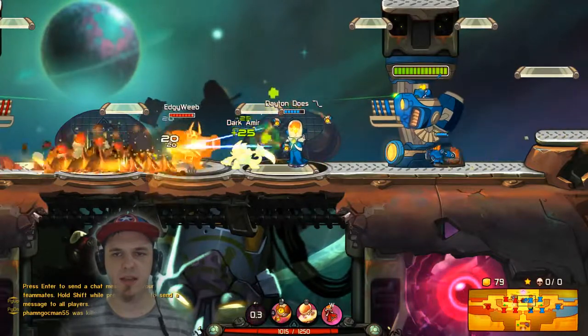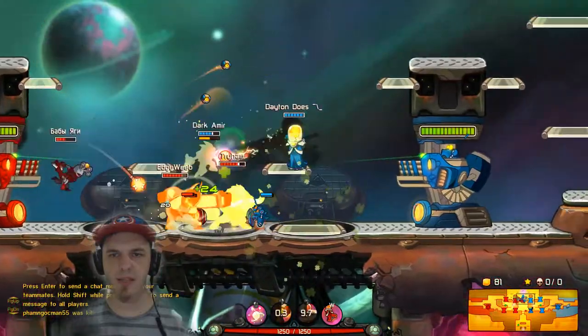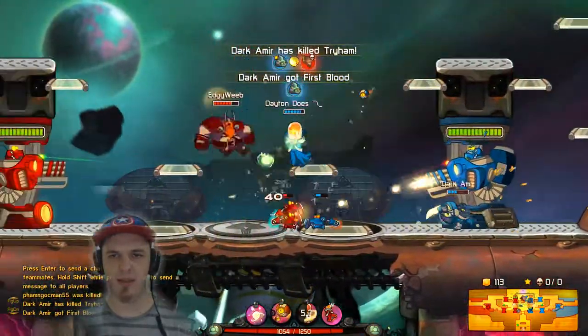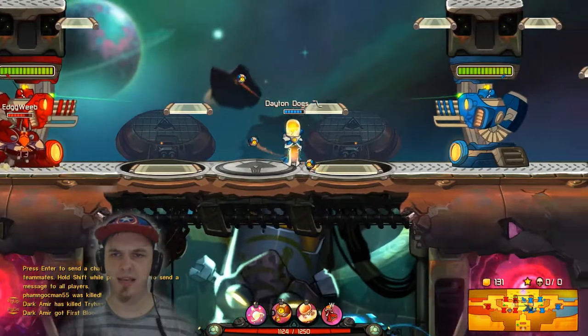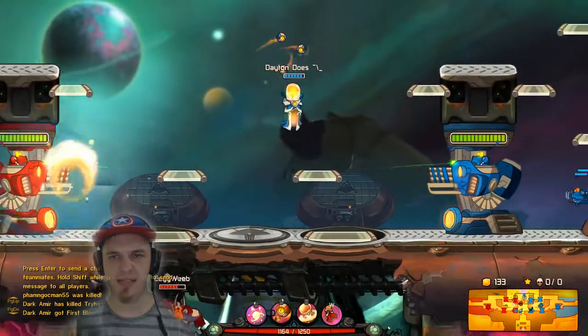I'm gonna keep this Rocco and Leon healed, and meanwhile just kind of try and stay in the middle of the battle enough for my droids to do some stuff. I did fire off just a couple of them there. Voltar's kind of a passive character, as you may have guessed.